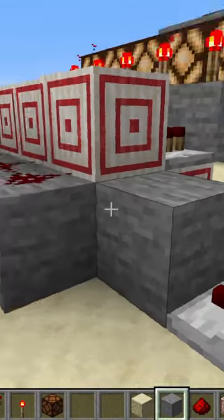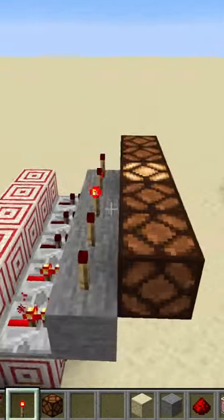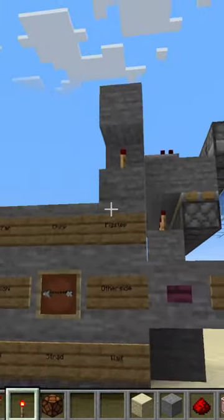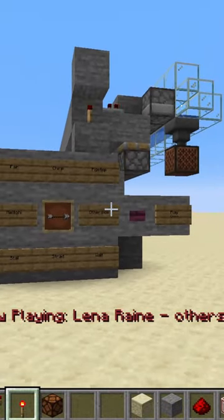Now go ahead and add your block behind your comparator and a redstone dust right next to that. Now we only have one output for that entire line of five. I like to use mine for a nice redstone jukebox, because I could really use some music right now.